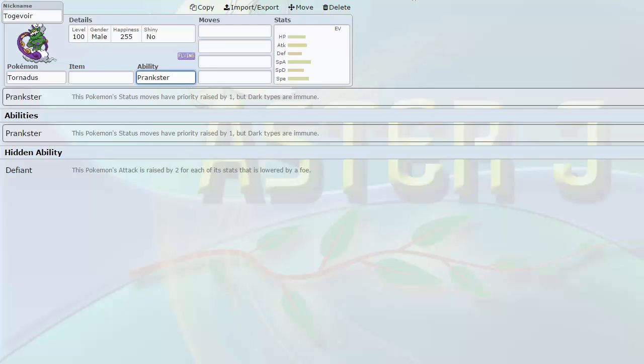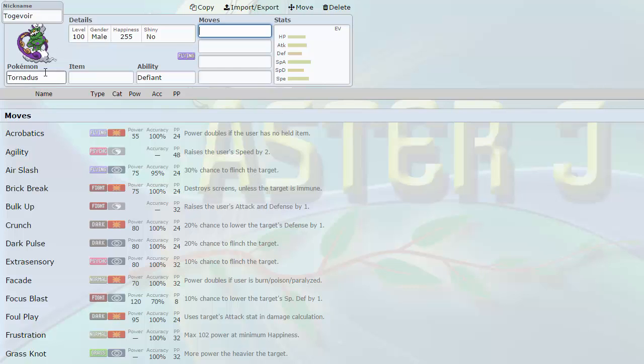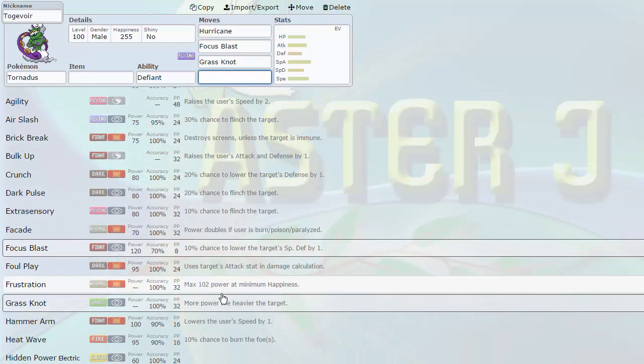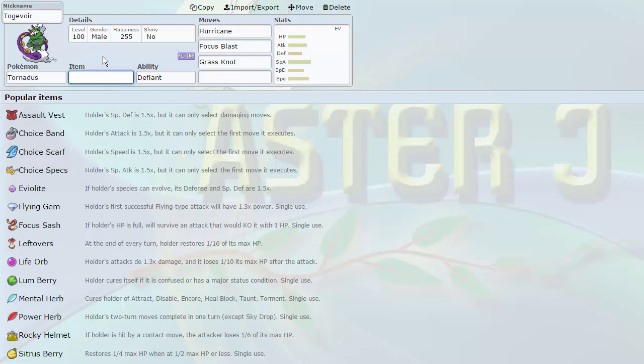Tornadus-Incarnate is really cool because of its two abilities: Prankster and Defiant. I now have a Defog punisher with Defiant because of its base 115 Attack. Another Pokemon with great mixed offenses: 115 Attack, 125 Special Attack. It's also my fastest mon at the moment — base 111 speed outspeeds all base 110s. Powerful Hurricanes to spam. It also gets Air Slash for more accuracy and flinching. Coverage: Focus Blast, Grass Knot, Dark Pulse, Psychic, Sludge Wave for Fairies, Foul Play, Heat Wave, Knockoff, Superpower. It's basically Tornadus-Therian without the extra speed but with a little more power. Can also run Assault Vest, though it doesn't have Regenerator unfortunately.